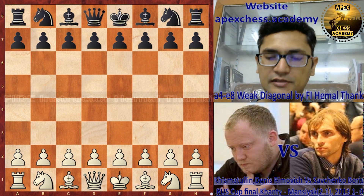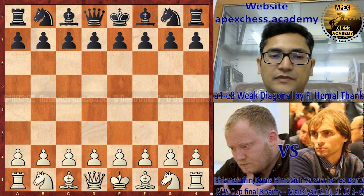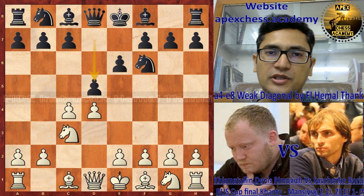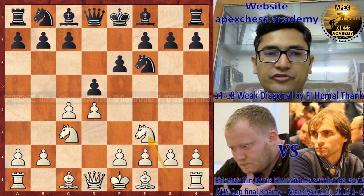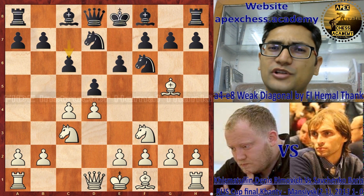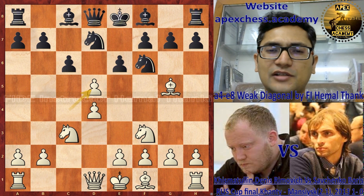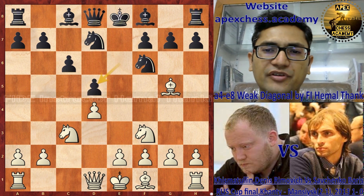Let's see starting from move number one: d4, e6, c4, knight f6, knight c3, d5 — this is known as QGD, Queen's Gambit. Then knight f3, bishop d7, bishop g5, c6. All moves are very natural so far, and here white chooses to capture on the d-file. This is nowadays very famous, and after exd the structure is known as the Carlsbad.